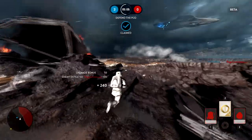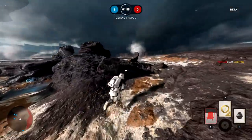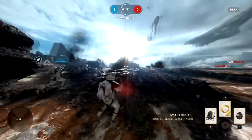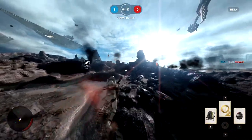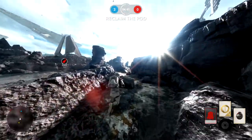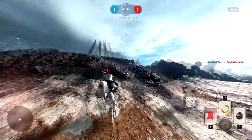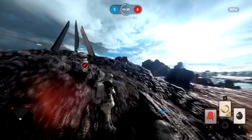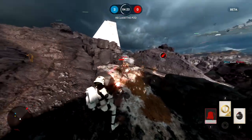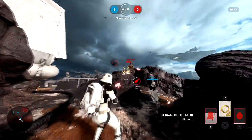That jetpack-grenade combo is fantastic, and the jetpack also gets you out of trouble. You do have to be sparing with your abilities though — the game enforces this. You can see the jetpack is still recharging in the bottom right corner. Each equipment card can be used as many times as you want per life, but they have a recharge time: 10 seconds for the jetpack and 7 seconds for the thermal detonator. Don't spam them — you might need your jetpack to escape a sticky situation or a thermal detonator to clear a corridor full of enemies.